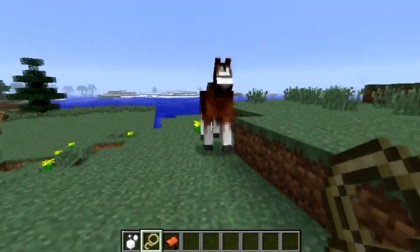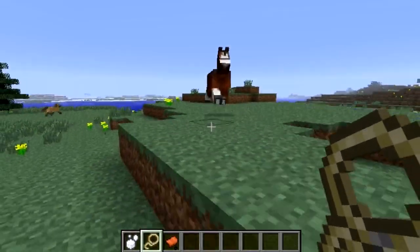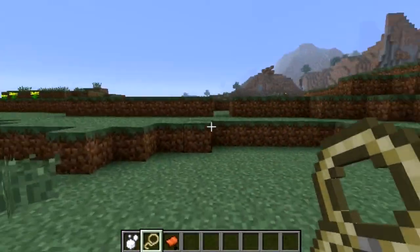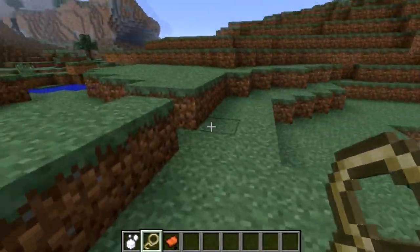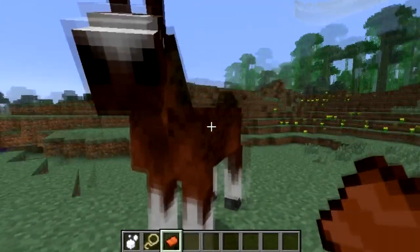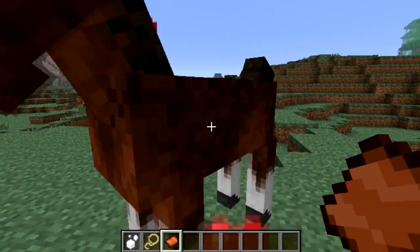The distance before it teleports to you is a little bit too short — it teleports to you straight away. This is a pretty far away distance, but it doesn't have a really big range. I would like it to be improved or longer. You can see that it kind of jitters along. Maybe I need to tame it a little bit more — sometimes it's really weird.